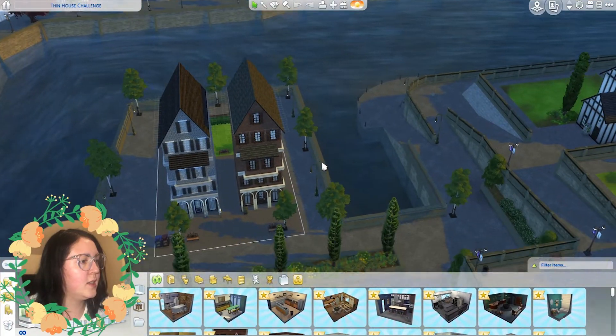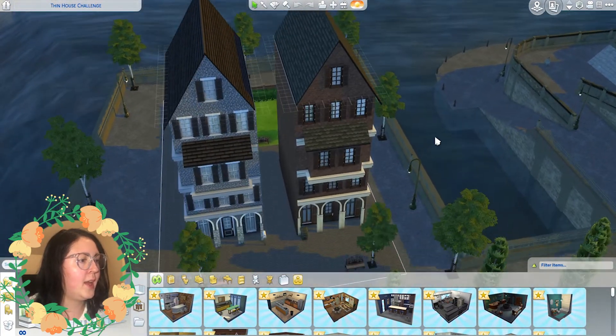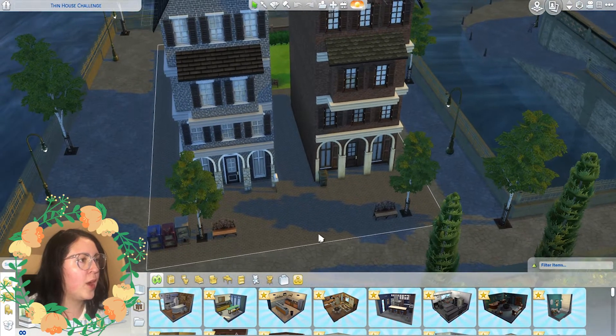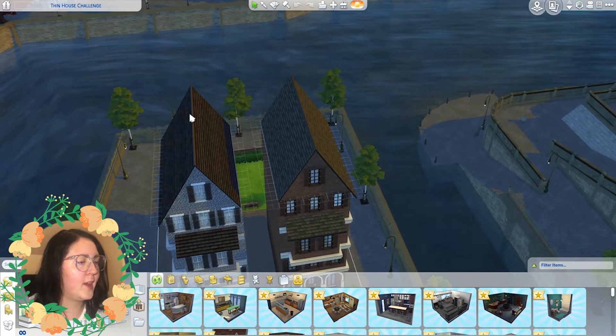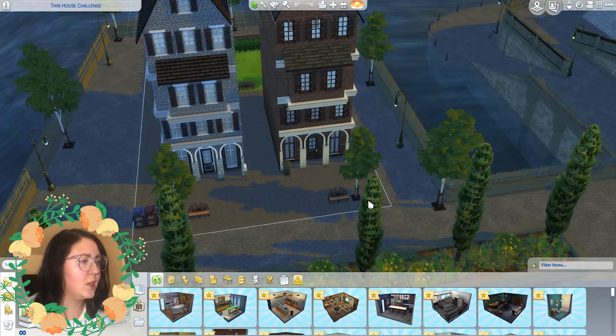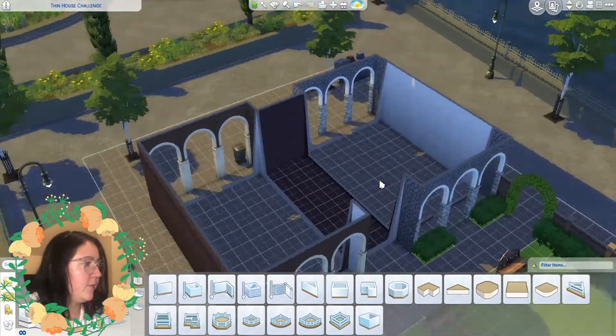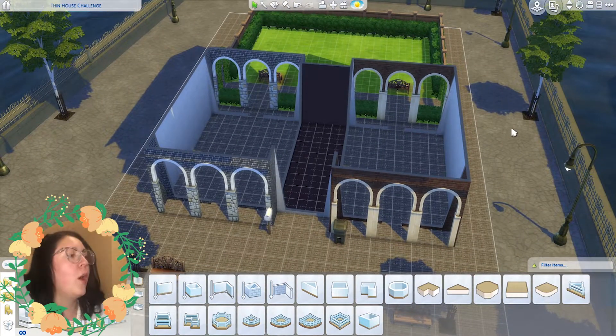Without further ado, let's dive into it. I've just downloaded this lot from the gallery — if you go into the gallery and search 'The Sim Supply' you will find it. It's called the thin house challenge. Basically what you get is two houses already built and a gap in the middle, and you have to build in between these houses. I've literally just filled in that gap, and it's got to be four stories high.